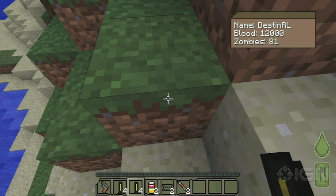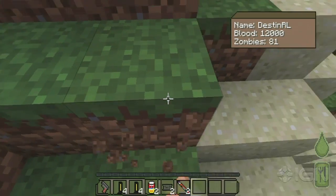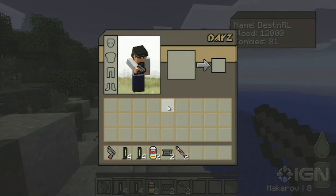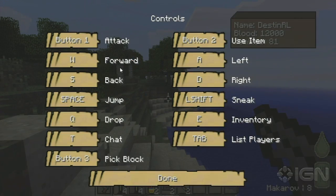Oh, can you not mod the world? I guess we need to go looking and see if there's just stuff we have to find. So how do you think you reload? Is there like a controller? Options? Controls: Attack, Backdrop, Chat, Use Item, Sneak, Inventory, List. I'm guessing it's just going to be Use Item.